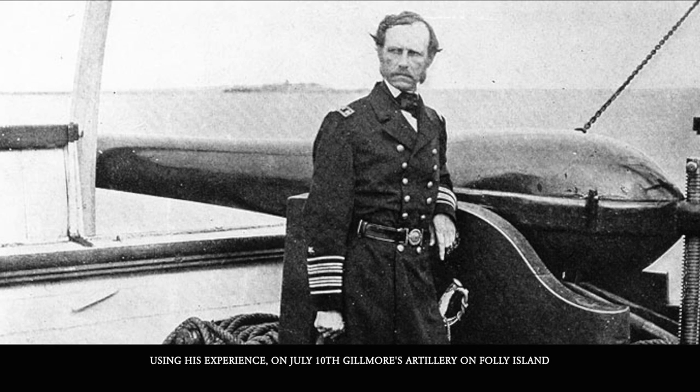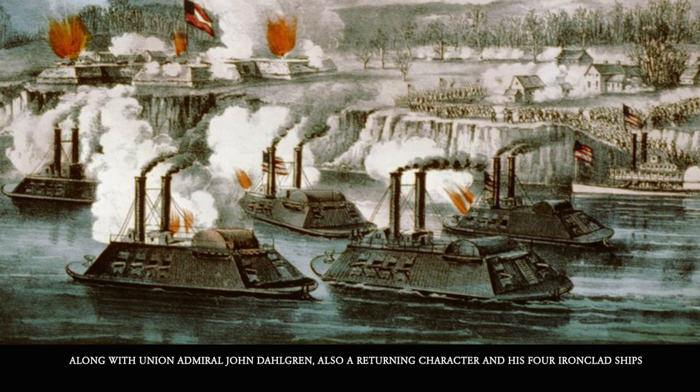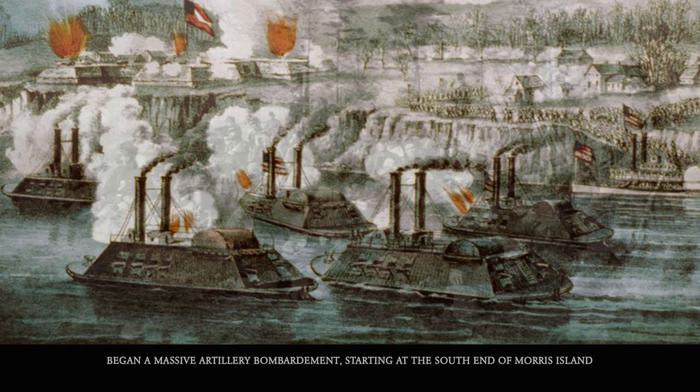Using his experience, on July 10th, Gilmore's artillery on Folly Island, along with Union Admiral John Dahlgren — also a returning character — with his four ironclad ships, began a massive artillery bombardment of the south end of Morris Island.